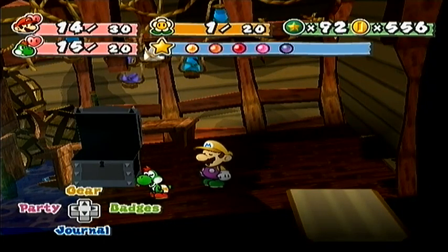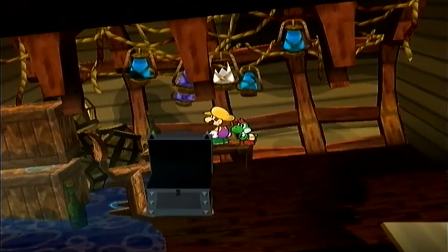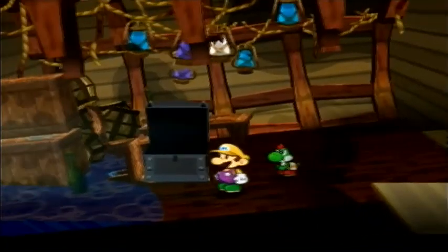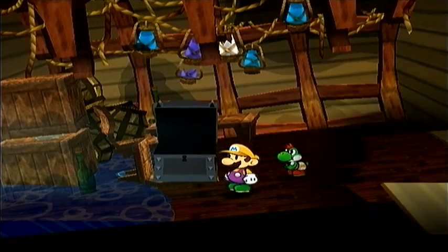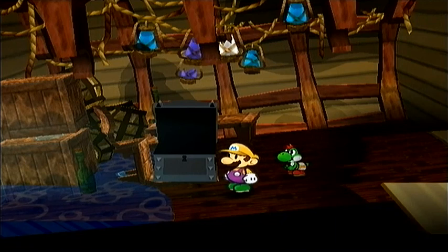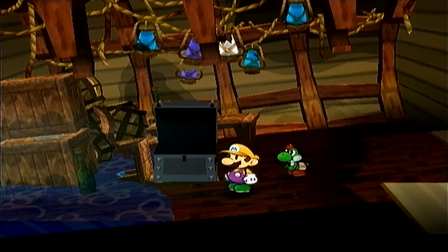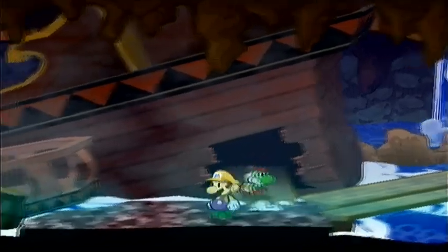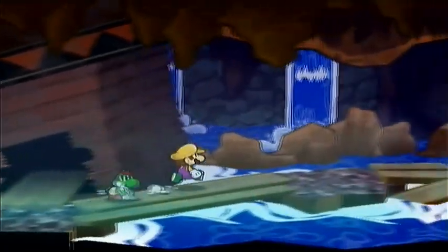Hey guys, and welcome back to another part of my Paper Mario: The Thousand-Year Door playthrough. In the last part, we got cursed yet again, but this time for the final time, and we got our last paper ability. We also explored a bit more of the grotto, got a couple more star pieces, and fought a bunch of enemies. In this part, we're going to use our newfound grotto ability.